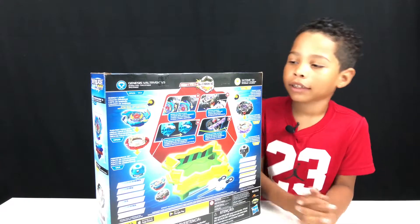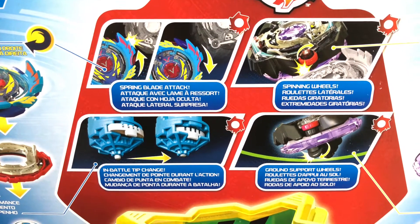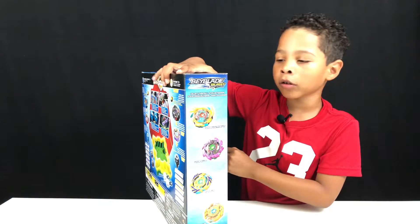Let's check the back. So Velcroic comes with Spring Blade Attack and In Battle Tip Change. Satoum comes with Spinning Wheels and Ground Support Wheels. Here are other Blade Blades that you can collect.